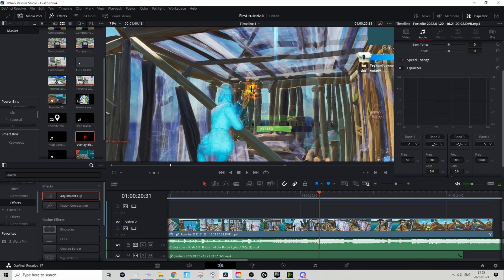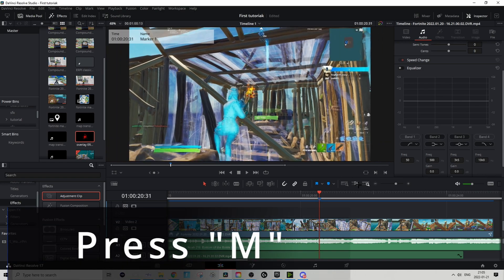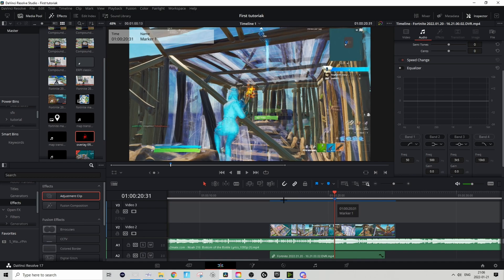First off, go to your shot of impact — that's the first frame where you see those red and yellow dots appear in your cursor. Press M on your keyboard to put down the marker. Then after that, go to FX and drag in an adjustment clip, making sure the adjustment clip ends on the marker you just placed.